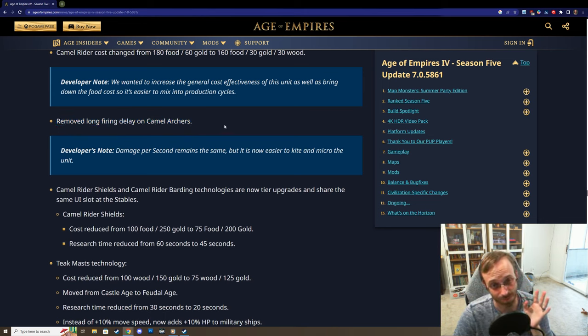Camel rider cost is getting adjusted - not as food intensive but involves some gold now, making it easier to mix into production cycles. And this is what I really wanted to see: the long firing delay on camel archers has been removed. These units were impossible to micro - they took so long to fire their initial bow shot, whereas every other ranged unit fires instantaneously. It was so frustrating. Now it's much easier to kite and micro the unit. I wanted to use camel riders like the Rus use their horse archers, but couldn't because of the firing delay.